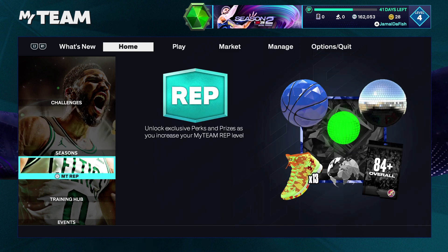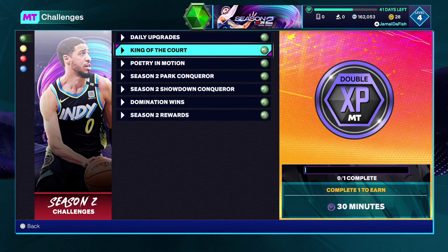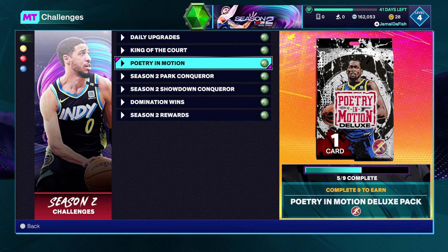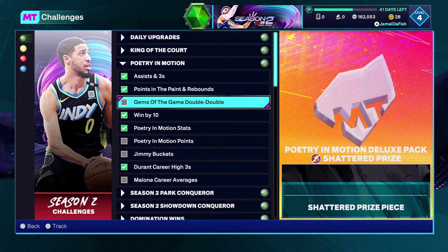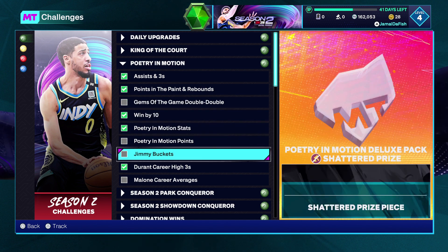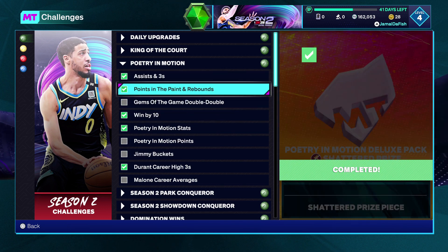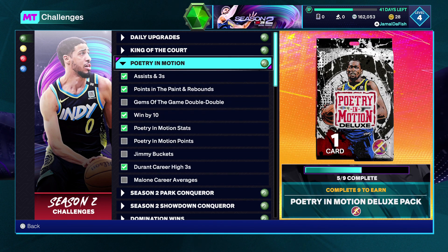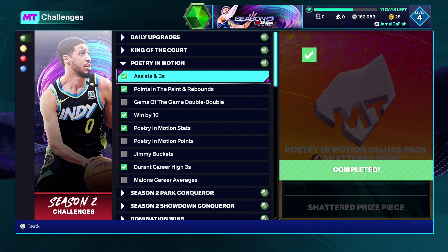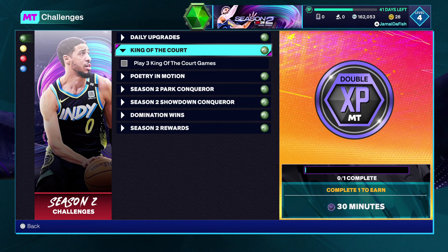In terms of challenges, you can get three Poetry in Motion deluxe packs. You get a shard piece each time you complete a challenge, and you need three shard pieces to get one pack — you can do that three times. Just do a bunch of challenges and you could get free players from the Poetry in Motion set, possibly even a pink diamond Kevin Durant.